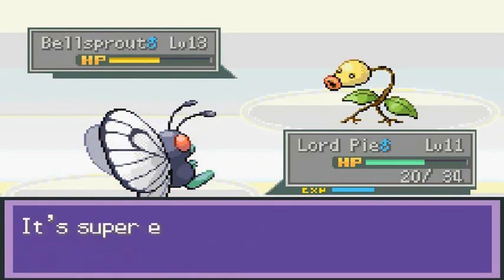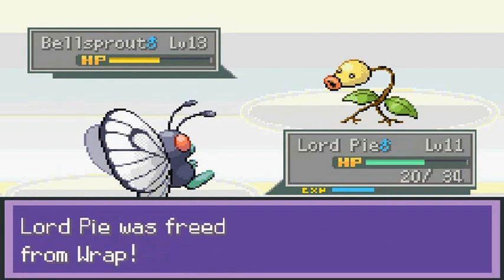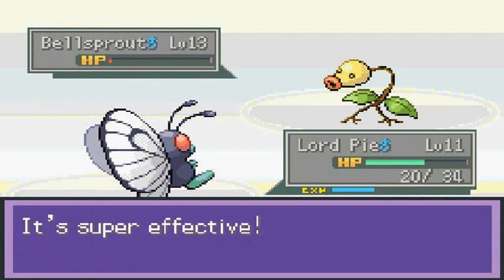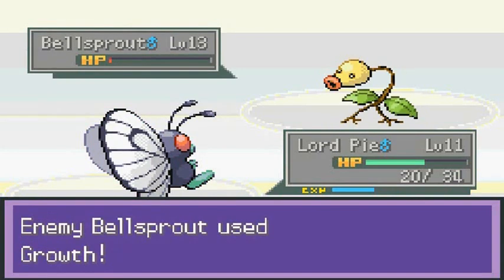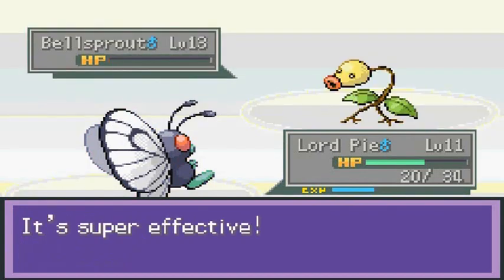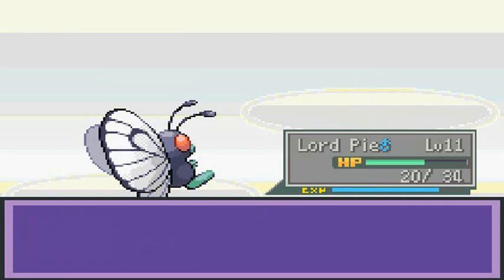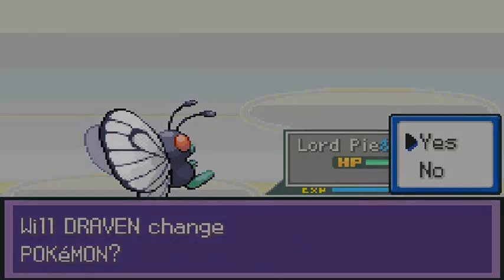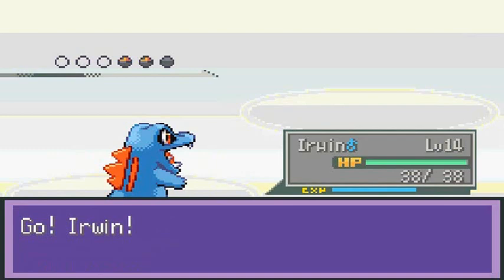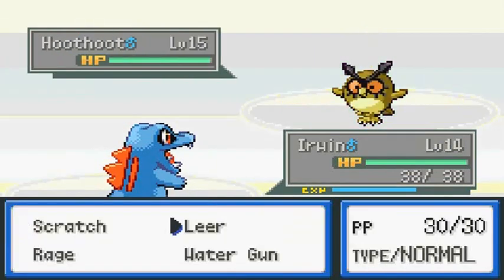Another Confusion — nearly beats this guy, but he uses a Super Potion! Another Confusion — Lordpie gets confused. Wrapped again! He uses another Super Potion. Lordpie grabbing experience points. Let's go to Irwin — it's about to hit level 15. Water Gun — what does Foresight do here? Water Gun again.